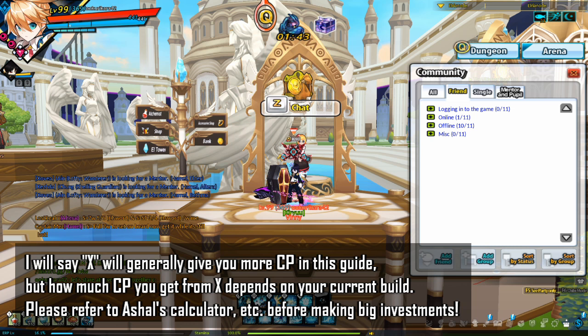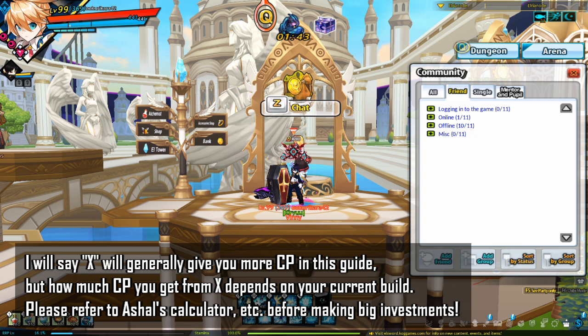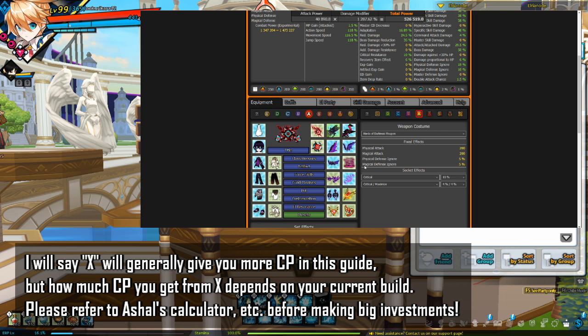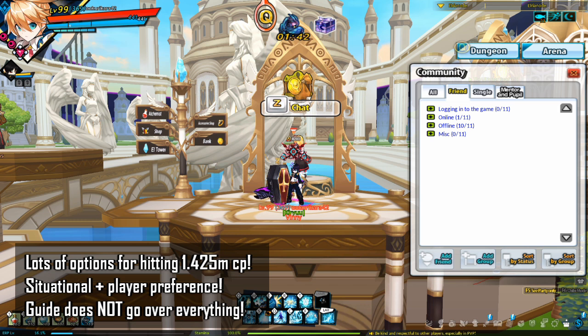In this guide, I will say things along the lines of 'generally X gives more CP,' but be aware that which stat gives you more CP can depend on your current build. For example, generally maximized and critical will give more CP than boss damage, but if you have 100% maximized and no boss damage, you will get a bigger CP boost from boss damage. If you are not sure whether X investment will give you more CP, please go to Ash Hell's calculator, go to Calculators, then Equipment, plug in your stats, and see if that investment will give you more CP or not.